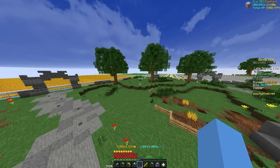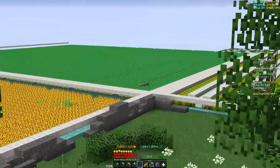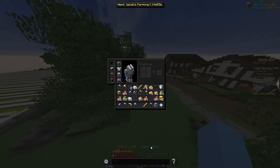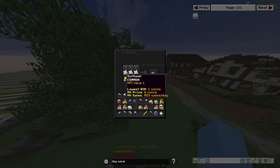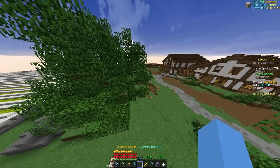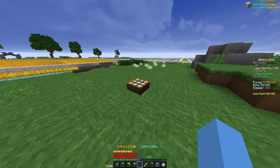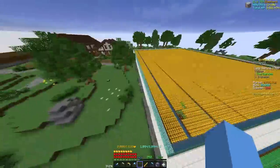One little trick before we get started, especially for Iron Man players, is that crops only grow when it's daytime on the garden island. Usually you could just use a day saver for that, but as you can see in the recipe it takes sunflowers which are only produced by a flower minion. That's like 20 or 30 mil if you're on the garden early on and you don't have that money.